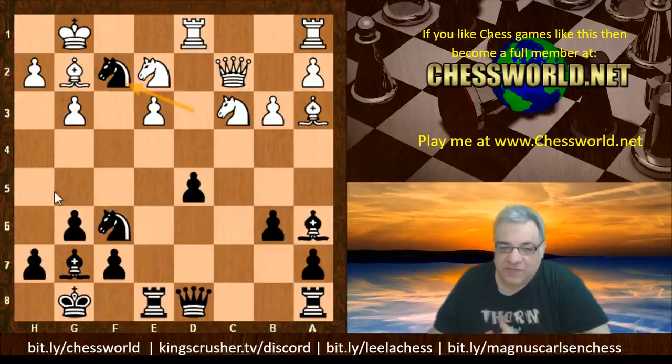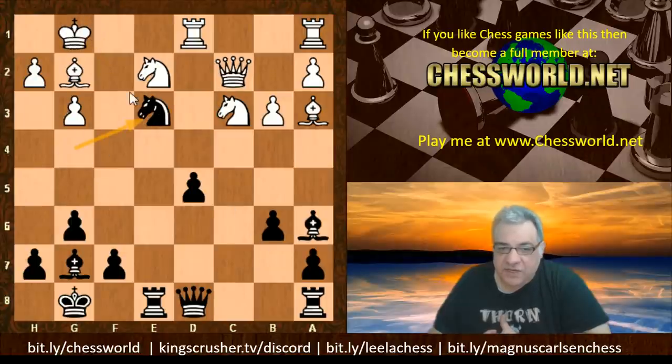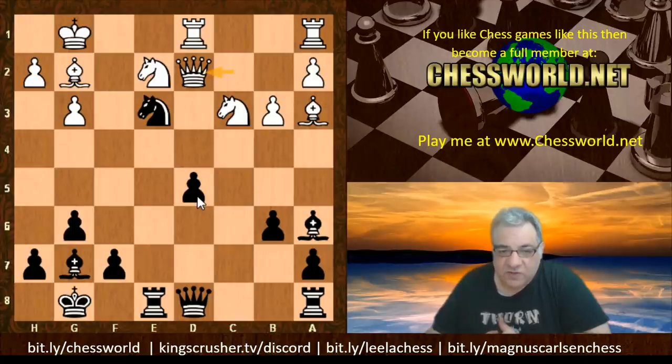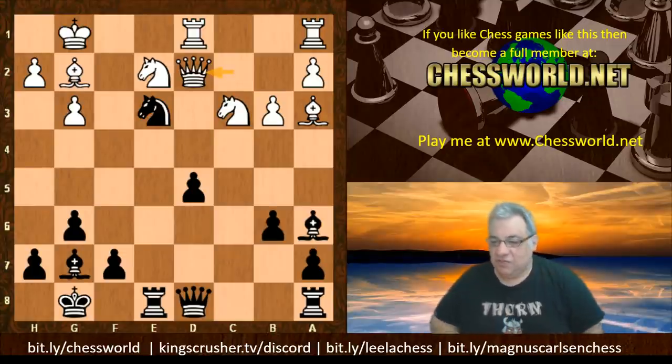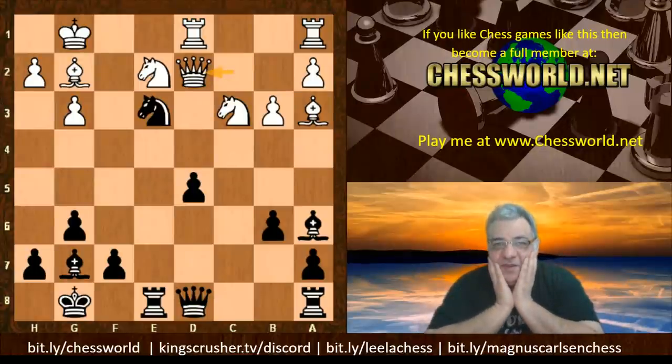Knight takes f2! This really weakens White's King, undermines the pawn chain, and opens up the possibilities on the dark squares. After King takes, we have Knight g4 check, hitting e3 and h2 - there's a lot of pressure on the dark squares. This bishop could run rampant. King g1, Knight takes e3 - so for King, Queen, Bishop and Rook, is the point to win the rook? After Queen d2, it looks as though Knight takes d1, Rook takes, and this pawn is vulnerable.